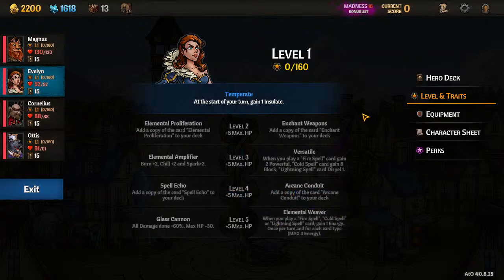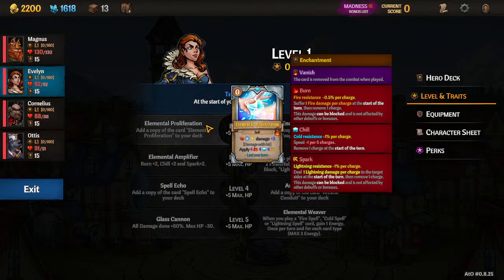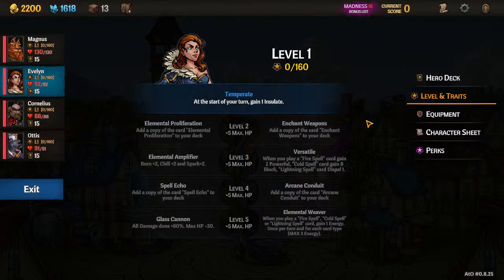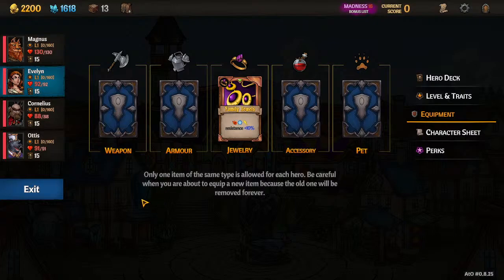The biggest decision point for support Evelyn is Enchant Weapons or Elemental Proliferation. Most of the time you're picking Evelyn as support for Enchant Weapons. For equipment, I'll usually go for a pen for her because you're eventually going to get Scrolls of Intellect and Tomes of Intellect, so get the pen weapons. If you're going heavy into the frost version of support Evelyn — like speed control — you can get the frozen orb. But for armor and accessory, there's nothing specifically that you must get for Evelyn that comes to mind.